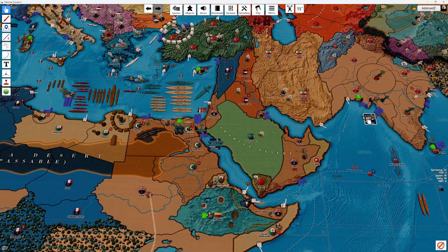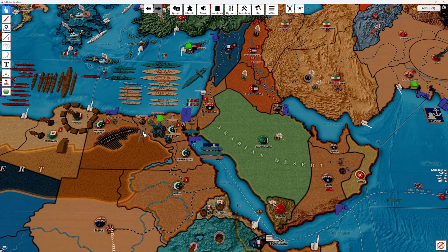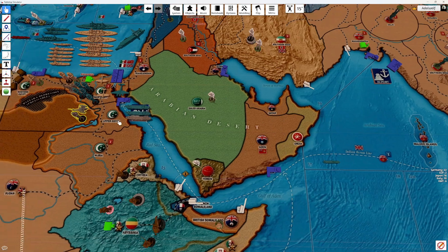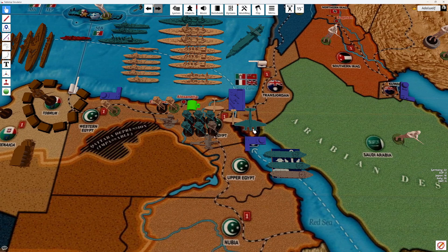We'll take an ANZAC transport loaded with an AAA and an infantry. Those will move from port and go two zones into port in Egypt. We'll take another transport with another infantry and another AAA. Now we've got six infantry, seven infantry, an AAA, artillery, a militia, and two fighters in Lower Egypt.